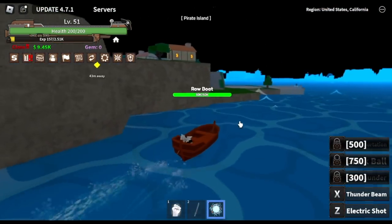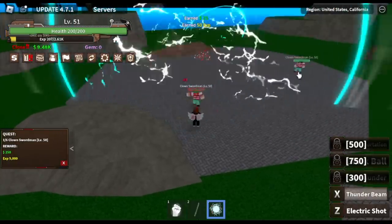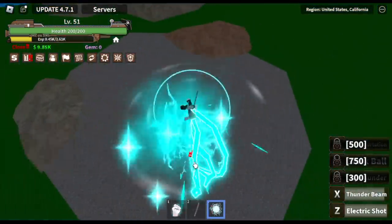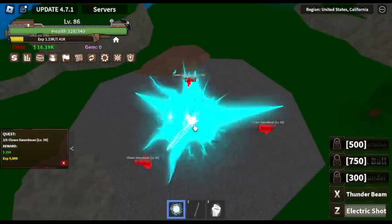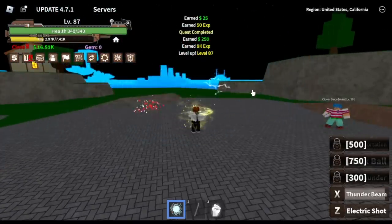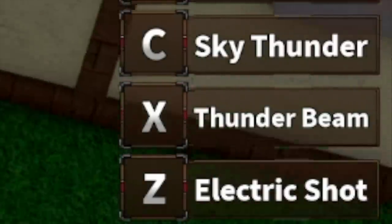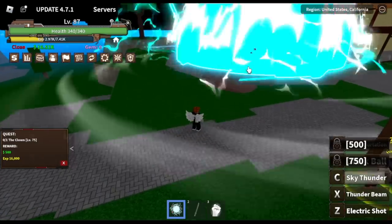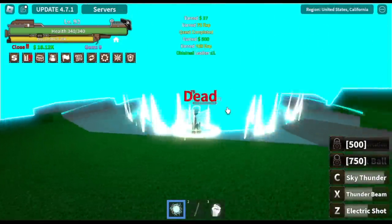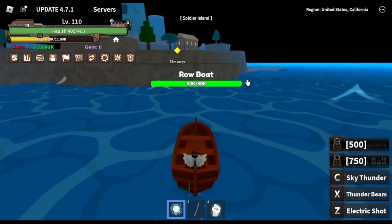Next up is the Pirate Island. Our first target would be the clown swordsman — they're easy to defeat, they cannot damage us, logia is in effect. We can use X and Z skill to burst them, but when you get stronger, just one Z skill is enough. At level 87 we decided to defeat the boss because we wanted to reach 300 power fruit. We've unlocked our C skill, the Sky Thunder. With just one Z, X, and C skill, we can burst this boss — the clown or Buggy. If you're talking about graphics, this One Piece game is really good.